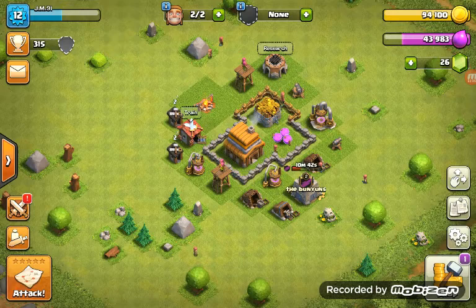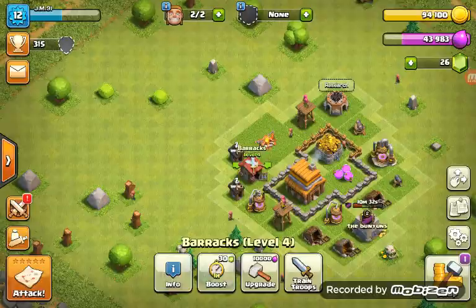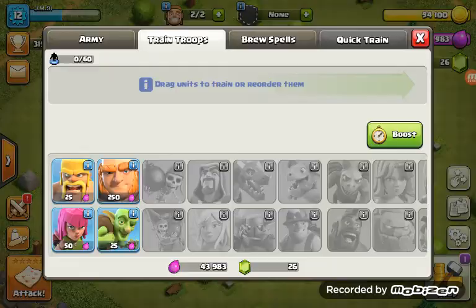Let me just tell you — you use Alexa to train your troops to go to war with other players, or you can go and attack these places. So I'm going to go and train some troops.